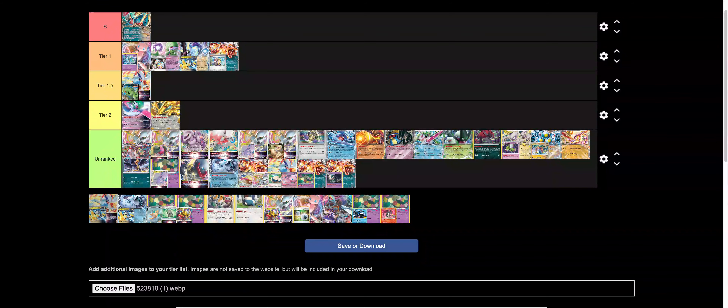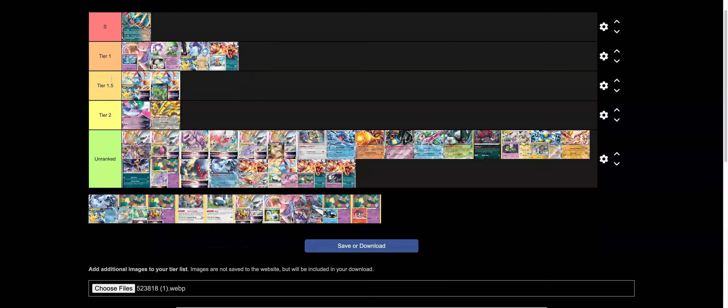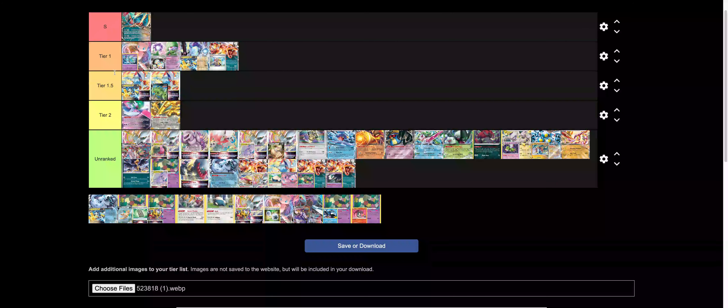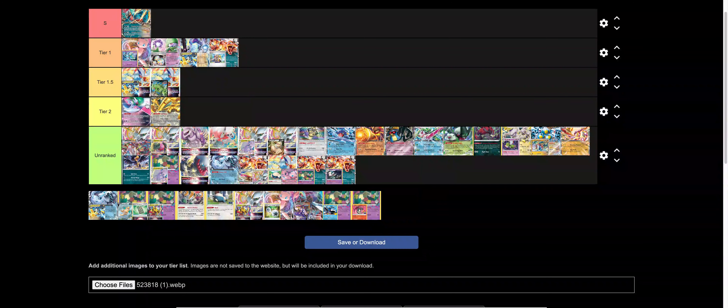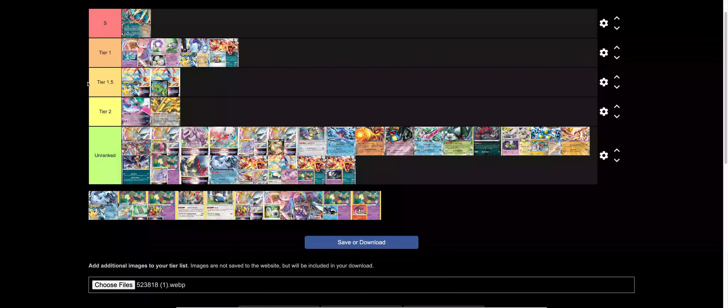We have Lugia with Iron Hands, which I think is going to be a tippy-top tier 1.5 deck. Iron Hands is once again annoying to power up, and playing basic energy in Lugia feels really bad. That being said, Earthen Vessel does discard a card, so it can help you get those energy gaps in. But I just think, with the decline of Lost Box Turbo, Lugia's stocks also have to be going down, because Turbo is one of your better matchups that you like seeing. That's going to kind of keep it down. That being said, this deck definitely still has the potential to do very well — Iron Hands is going to be good, and if you do hit the combos with the deck, it is exceptionally strong.